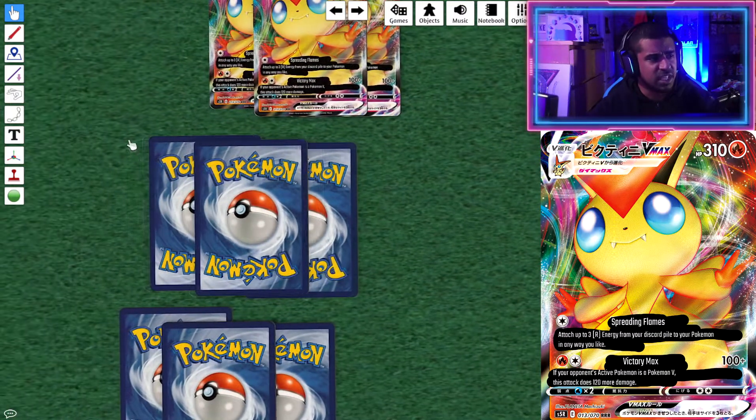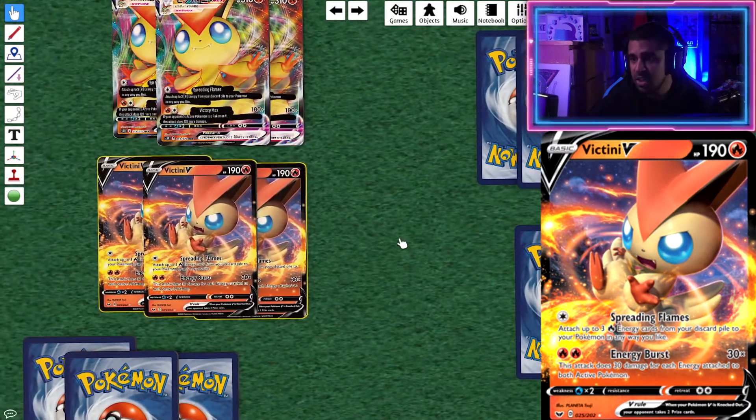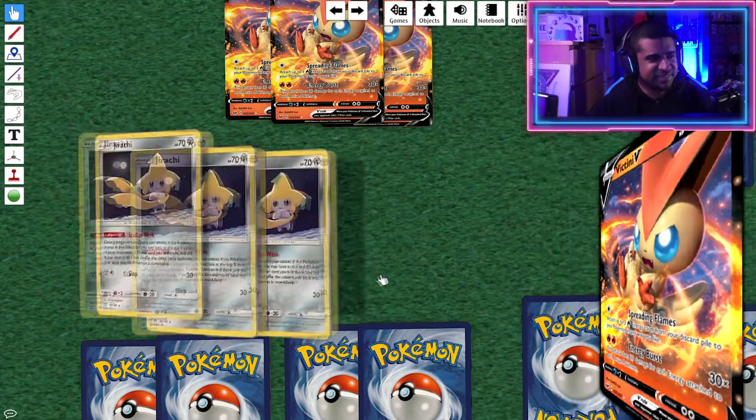We've also got Victini V from Sword and Shield, which is a really cool card in its own right — a Basic Pokémon with 190 HP. Its second attack, Energy Burst, does 30 damage times each energy attached to both Active Pokémon, which is going to be really helpful. Anything immune to VMAXes has a very good backup attacker in Victini V. For example, against an Amazing Rare Zacian, you can confidently send up Victini V. Going second on your first turn, it's a good attacker to get some extra energies in play. I'm a fan — it's always nice when the evolving V cards are actually decent.